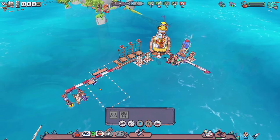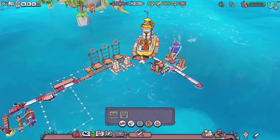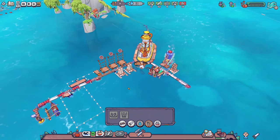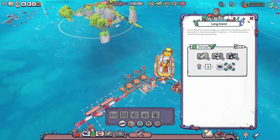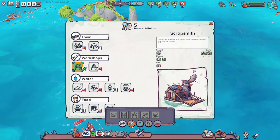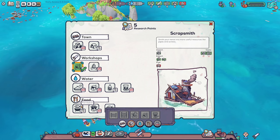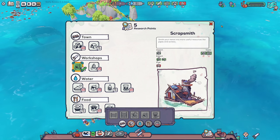Things are getting interesting because we're almost at the point where we need more people — but more people requires more food and water. But to make more food and water efficiently we need more people to run the buildings. It's a balancing game. Our long island is done — we should have some research points! That's gonna unlock the scrap smith. I really want to get the desalinator made. A food truck — not worth it. A fishing hut could be handy but I think you need bait.